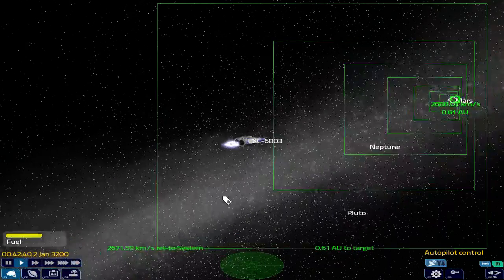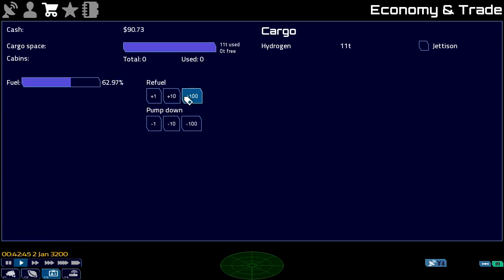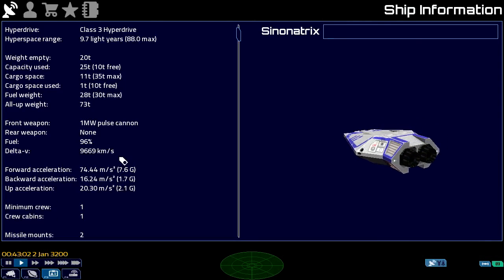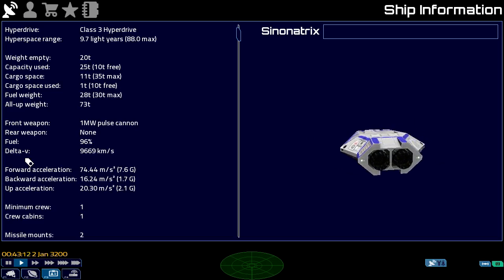I've transferred fuel from the cargo bay into the main tank. Why? Because that's going to give us the ability to accelerate to a faster speed. Now I'm going to explain this figure here called Delta V. What Delta V means is the maximum amount of velocity that the fuel in your tank will allow your ship to change — your maximum change in velocity.